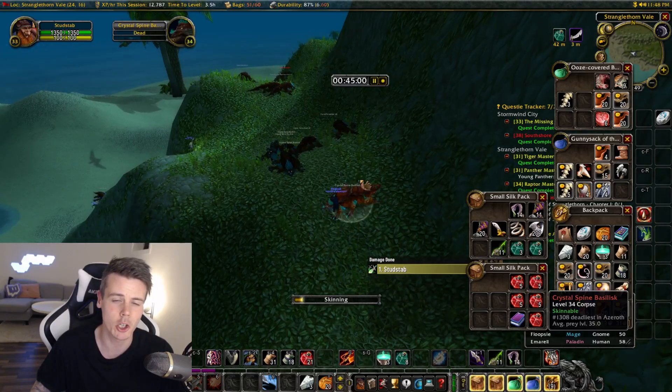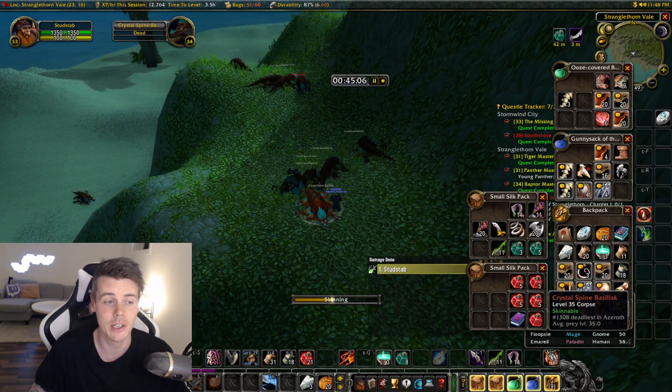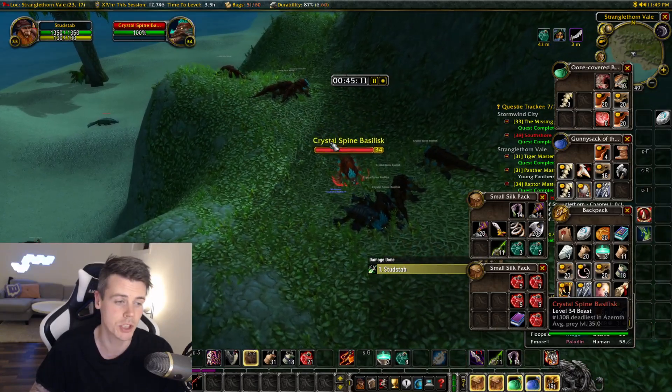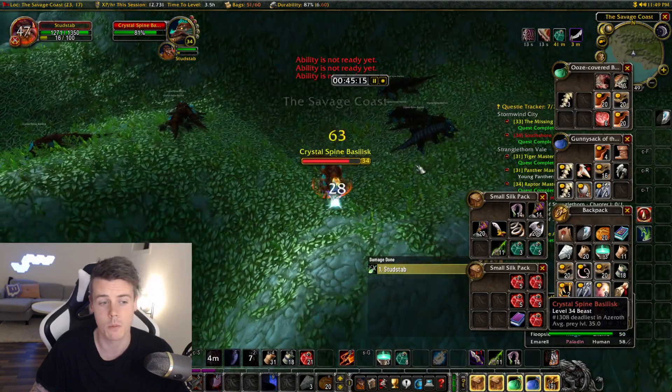That might not sound like a lot if you're high level with hundreds of gold, but while leveling up that's a pretty good number — and these have a way higher drop chance than something like the bristly whisker.